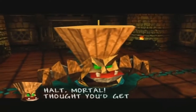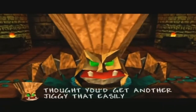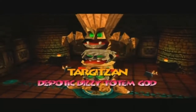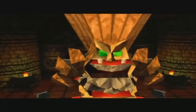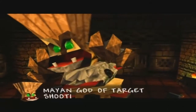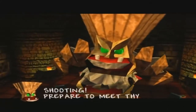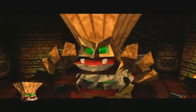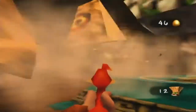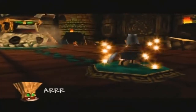'Halt, mortal! Thought you'd get another Jiggy that easily, eh?' The first boss of the game — Targatzan, Despotic Dizzy Totem God. 'I am Targatzan, mighty Mayan God of target shooting. Prepare to meet thy dart-ridden doom.' The weakness on Targatzan is the targets — shoot at them in order to destroy his segments.